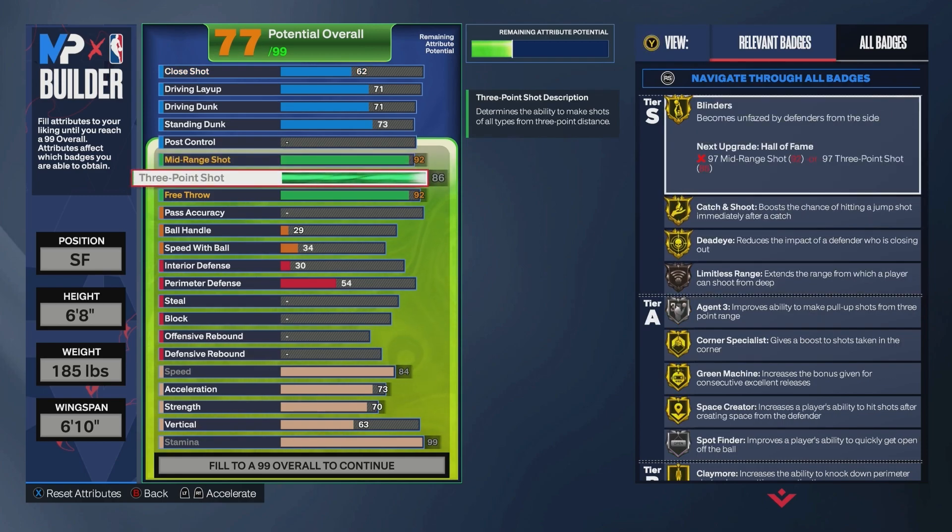86 three-pointer is going to get us the silver Agent 3, which is going to help you shoot fades and things like that, and you do get the bronze Limitless Range.